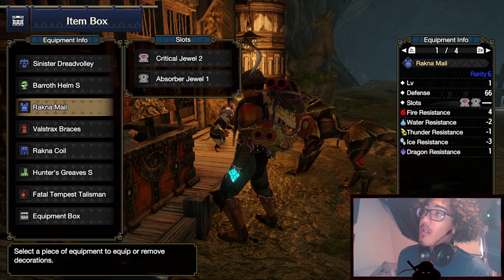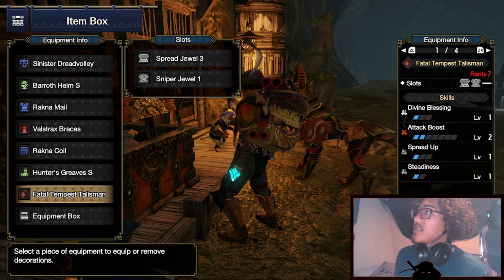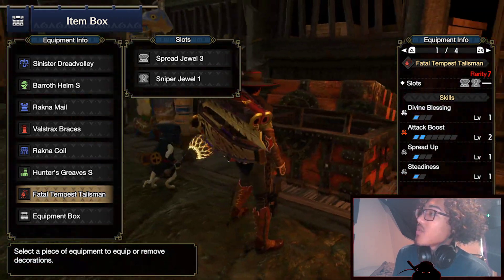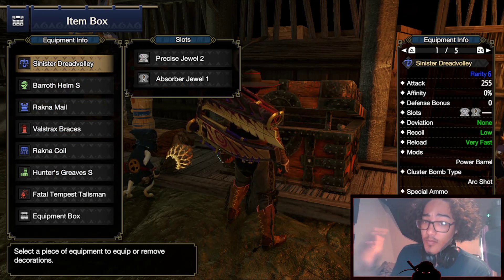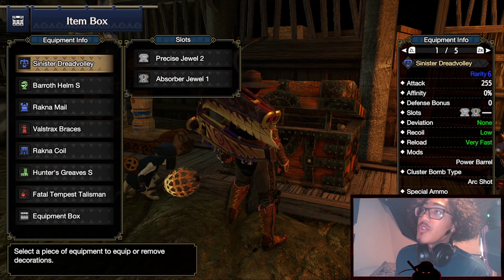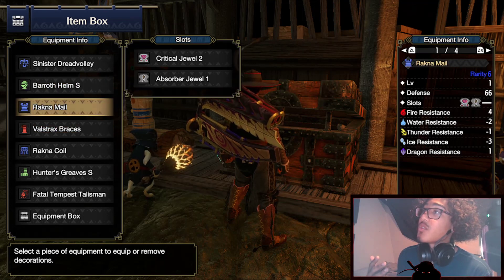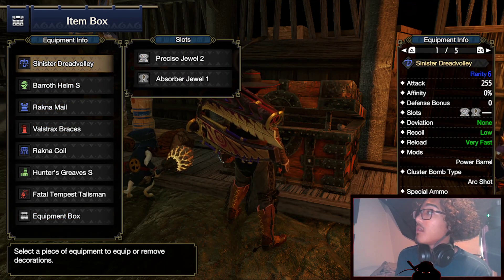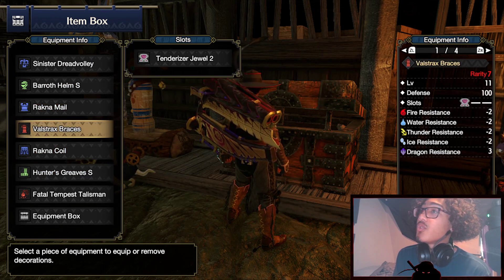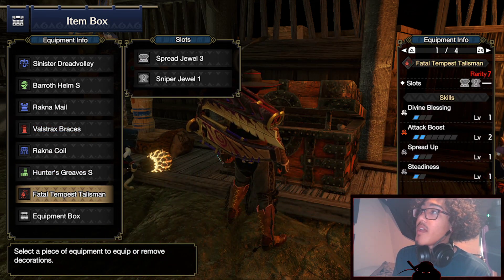For the armor, we have Baroth Helm S, Rachna Mail chest, Valshrax Braces arms, Rachna Coil waist, and Hunter's Greaves S legs. Our Fatal Tempest Talisman is Divine Blessing Level 1, Attack Boost Level 2, with a 3-slot and a 1-slot. For decorations you need 2 Precise Jewel 2s to get Level 2 Ballistics so your spread shots go farther, 3 Absorber Jewels for low recoil, 1 Attack Jewel 2, 3 Critical Jewel 2s, 1 Tenderizer Jewel 2, and a Spread Jewel 3 with a level 1 Sniper to get no deviation.